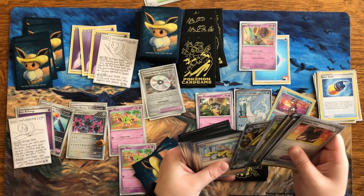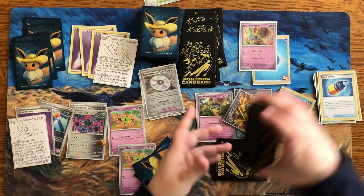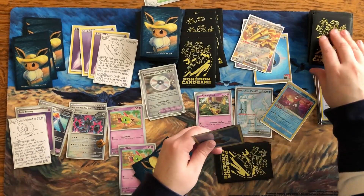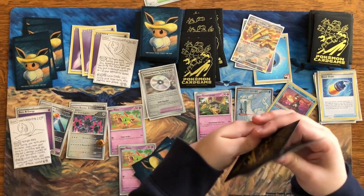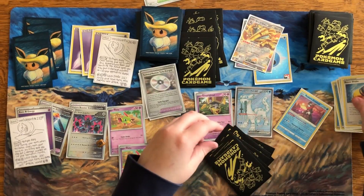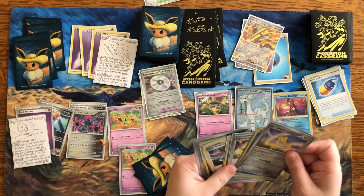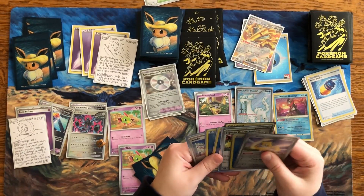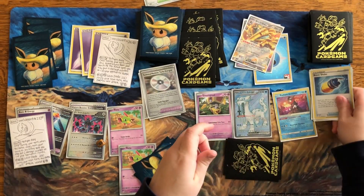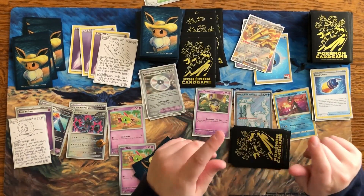We'll get that Gholdengo and evolve. We can use his ability to draw two cards since he's in the active spot — if not in active it's draw one. We got some good cards. Let's get some energy back. I can attack actually but I need metal energy and we haven't come across any. Because of that, and with no switch available, I think we'll pass.